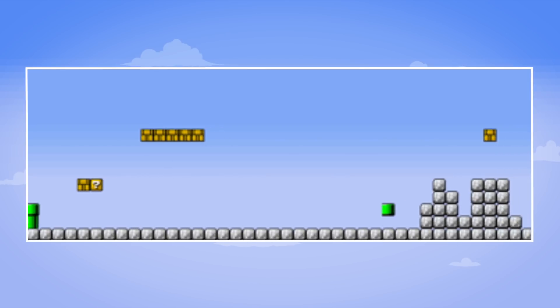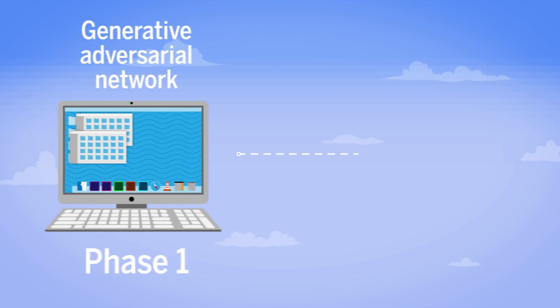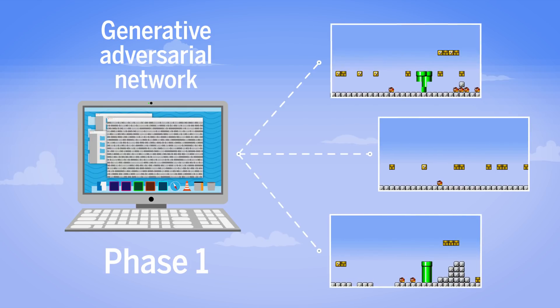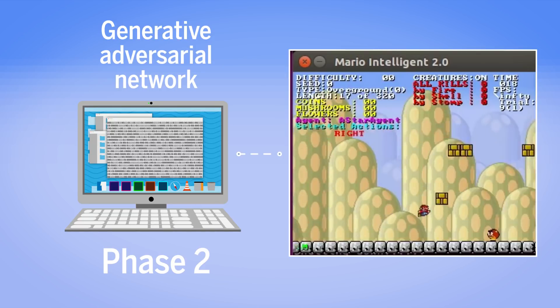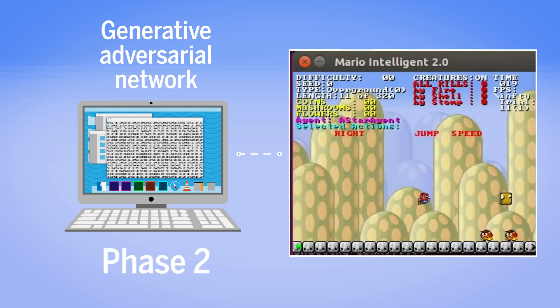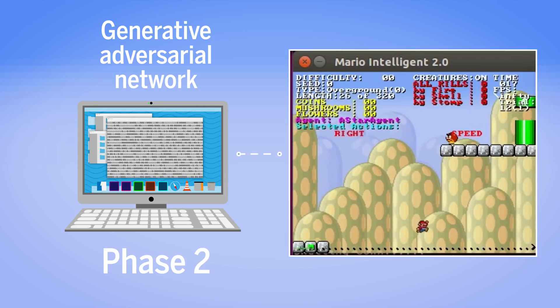In this example of an AI making Mario levels, there are two phases. In the first, a generative adversarial network learns through trial and error to transform strings of numbers into levels indistinguishable from human-created levels. A second phase then helps find number strings that lead to levels that are not just realistic, but that fit certain requirements, such as having a lot of enemies or jumps, giving researchers precise control over difficulty.